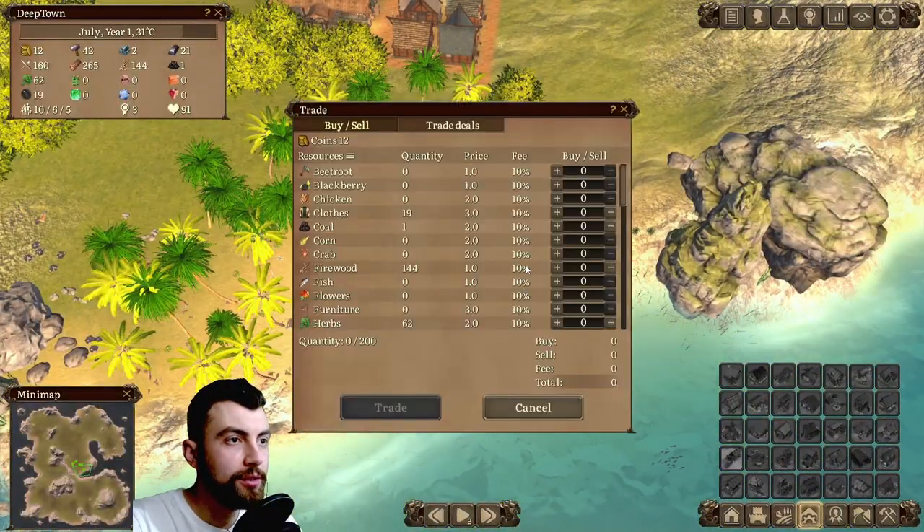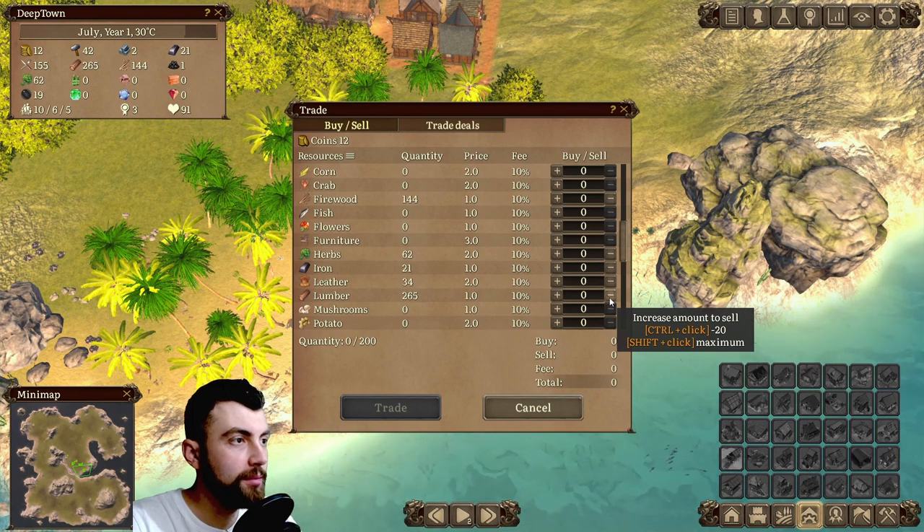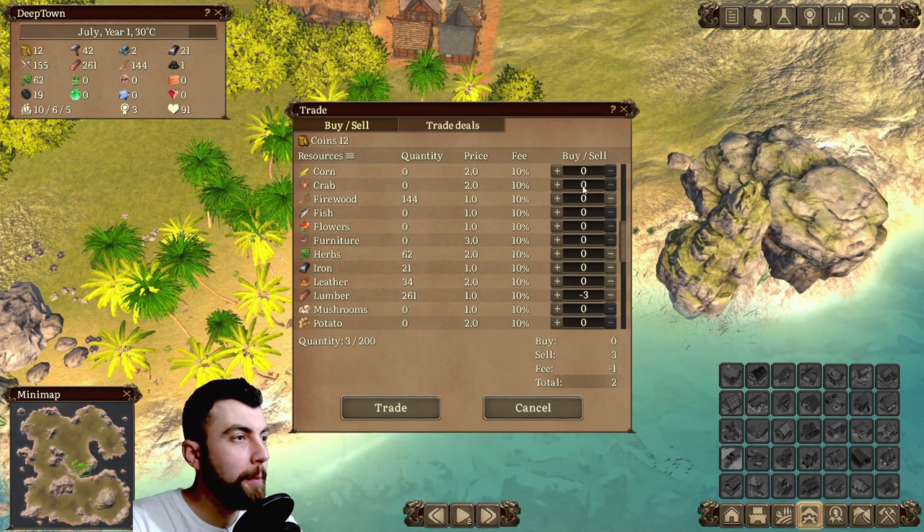I think we should also sell a bit more lumber because it seems to be piling up. When you pick what to buy and sell, you have to click on trade apparently.